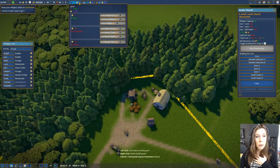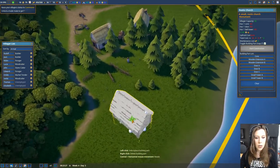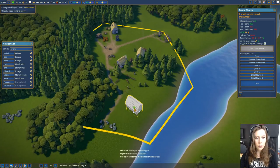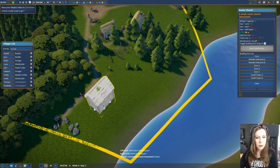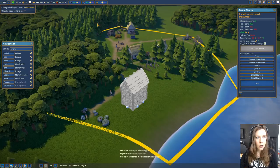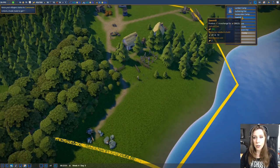We can unlock a wooden keep! We still can't do the fisherman's hut but we can do a wooden keep - that's awesome. Our church - maybe we'll build it over here where there's a little bit more space. We're going to need planks, okay, so before we build a church I think we're going to need planks, which we don't have right now, so we need to build a sawmill. 100 gold - that's quite a bit of gold.